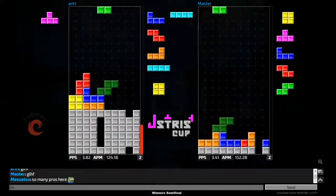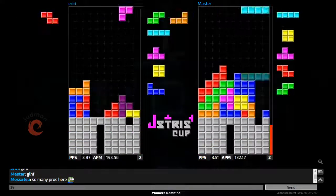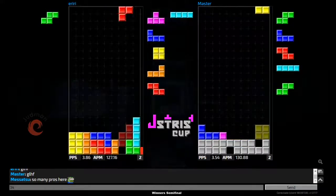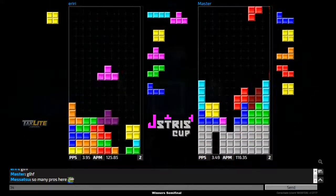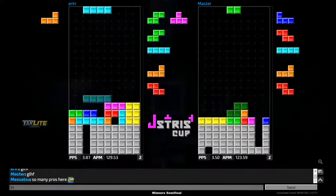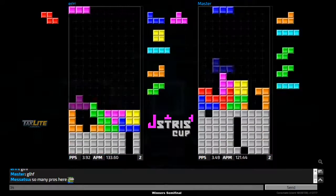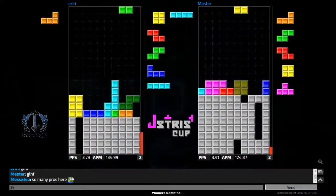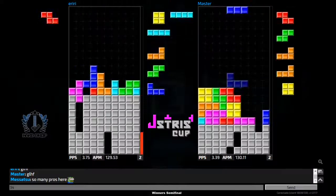Iriri just returning the garbage so quickly, and both these guys are off to a crazy start — easily over 130 APM. Master tries to go for a combo downstack before getting that tetris out. Here we go — super T-spin double coming through from master. He's at the top of his board but he should be able to get out of this, which he does.